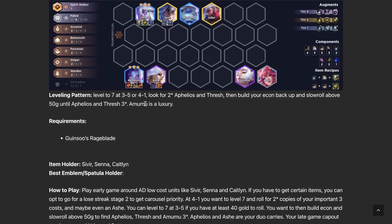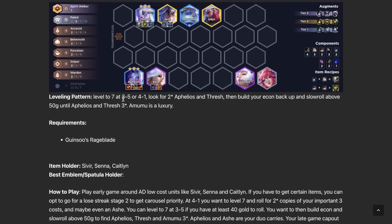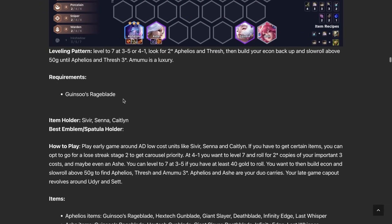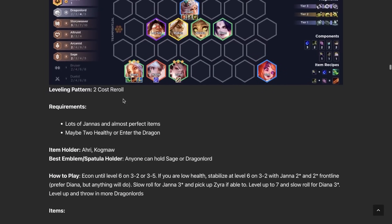Felius Reroll is a solid three-cost reroll around Thrash and Felius. You want attack speed items on Felius like Red Buff or Rageblade — sometimes both. Thrash just likes Stoneplate plus any generic tank item. Follow a three-cost reroll pattern: go to level seven, stabilize a bit, econ back up, then roll down for it. You could even stabilize at level six on stage three depending on your health and what augments you took.